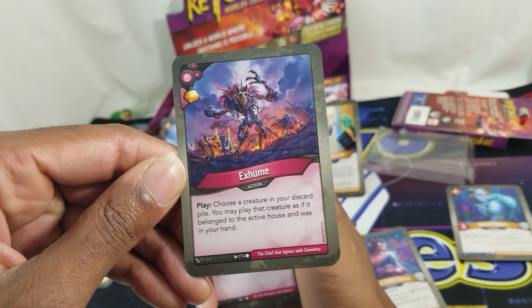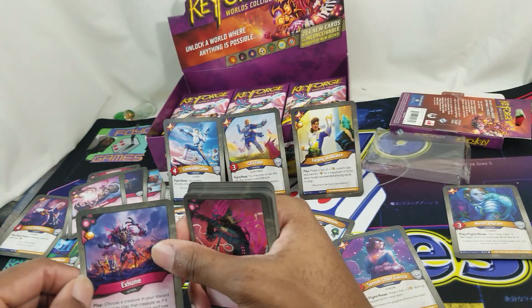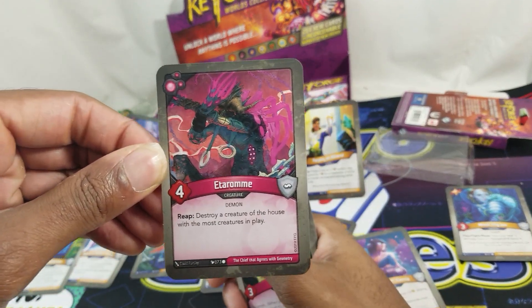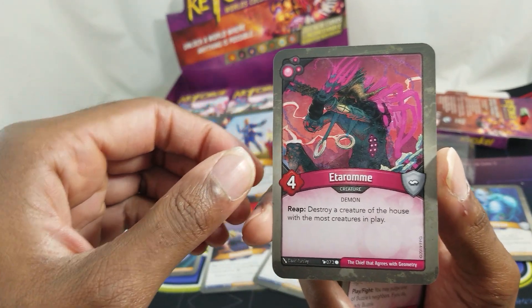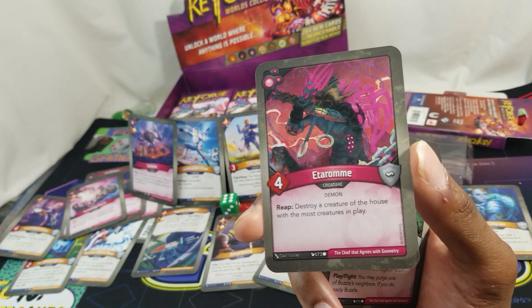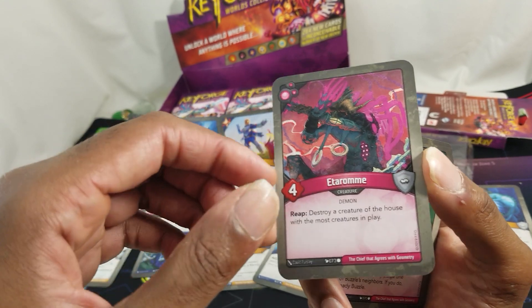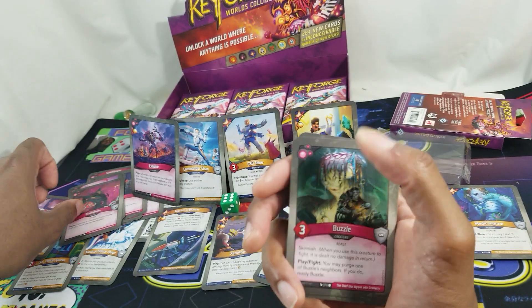Exhume, with the pip: choose a creature in your discard pile — you may play that creature as if it belonged to the active house and was in your hand. Another cheater, I like that! Edaram, four power: reap — destroy a creature of the house with the most creatures in play. Just know when to reap with you — don't recall really ever playing with you.